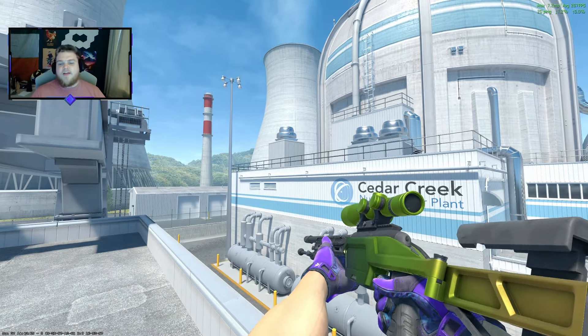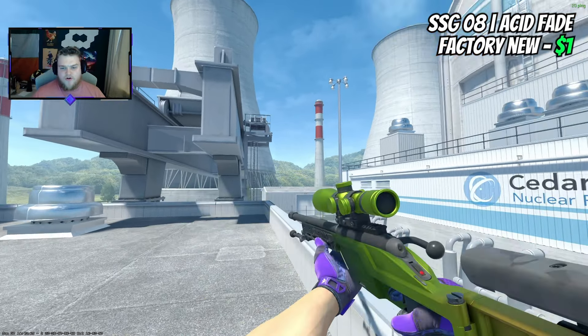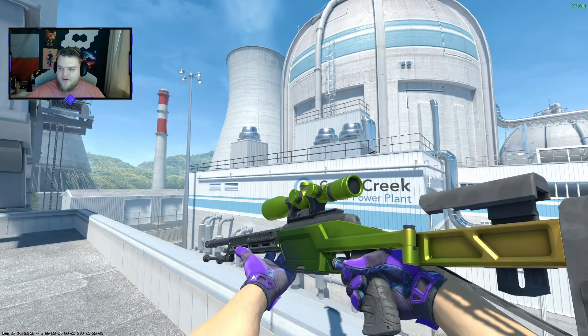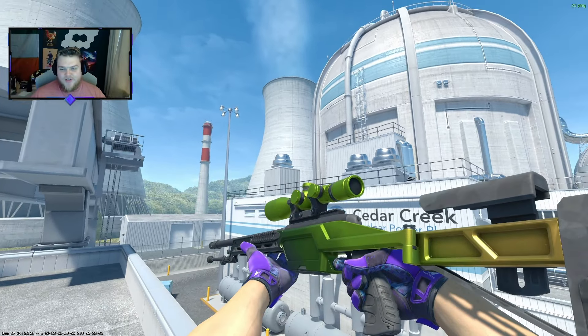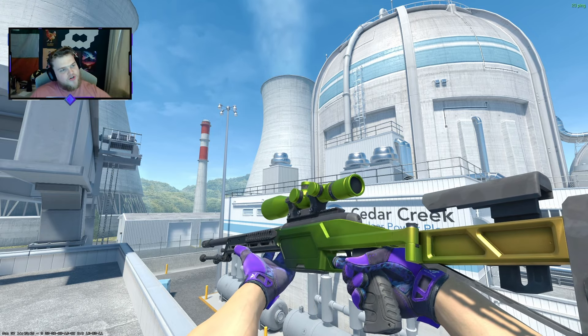The final skin to end it off is the Sky Acid Fade, which is only $1 in Factory New. Obviously it is fade percentage pattern-based, so you can get a really high percentage. Again, we're getting that green and purple contrast.